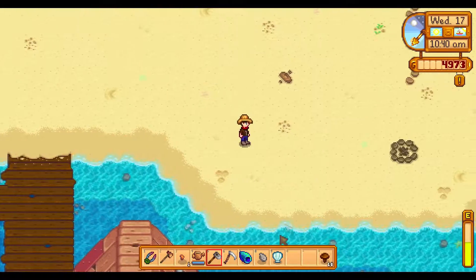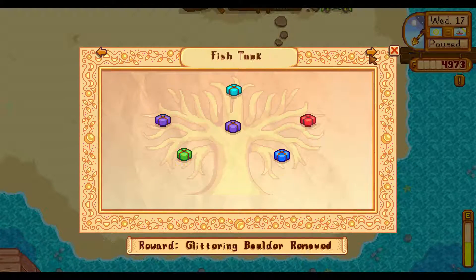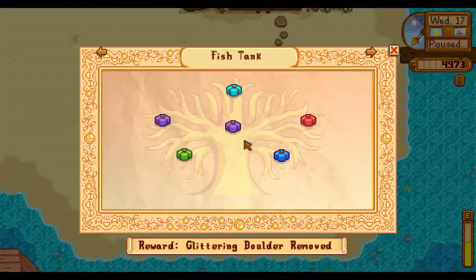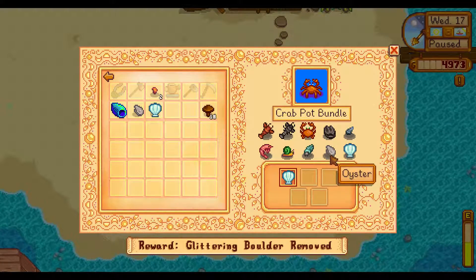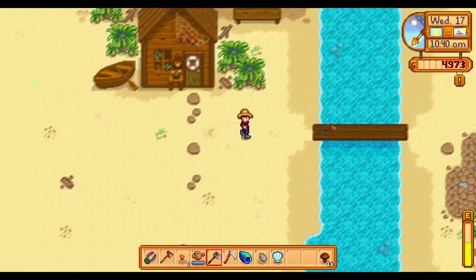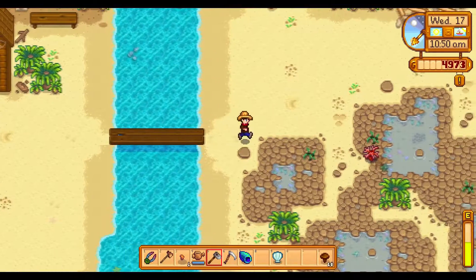Swiftly moving on. A few clams and oysters. I think fish tank, river fish — no, the crab pot. The oyster we can turn in. This one we will keep for now. There's a coral.